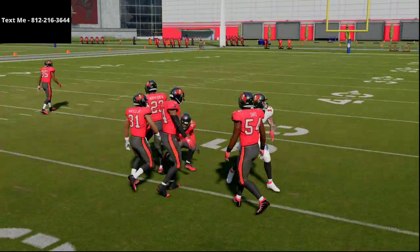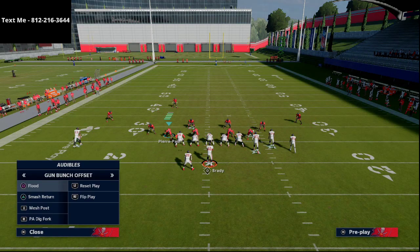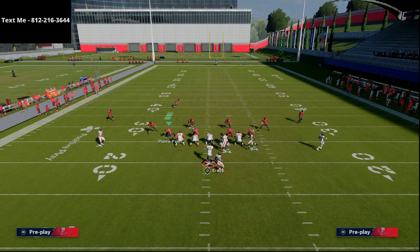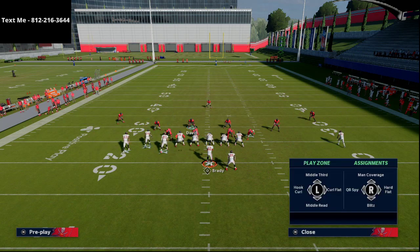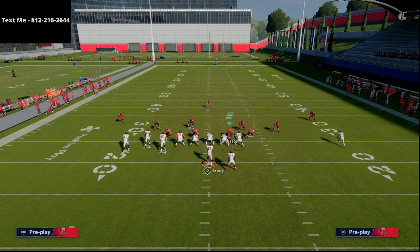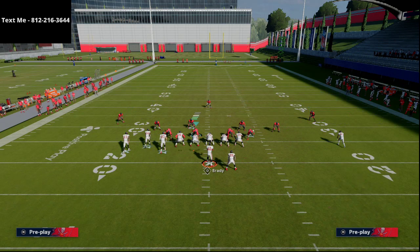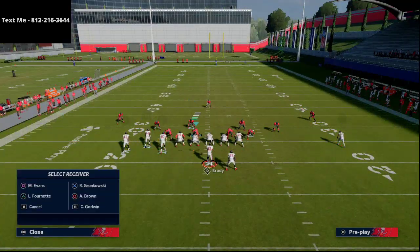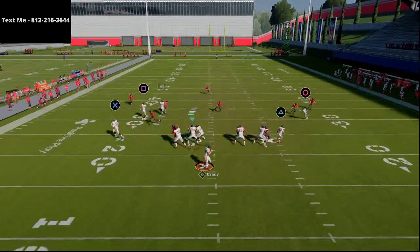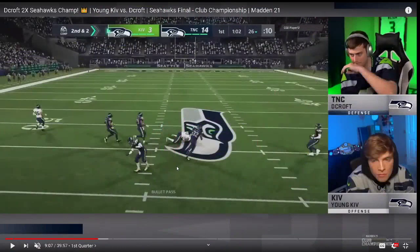With the specific defense DeCroft was running, I want you to understand that the yellow zones — a lot of people are taking yellow zones off the field. They're running a lot of hard flats, a lot of double flat zones right now. He might have even been in man coverage on this side of the field. But effectively, what that allowed was a window right here for the post. We're going to jump back over and check out the next play from Young Kiv.